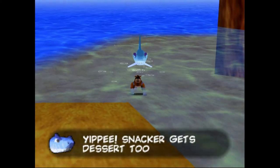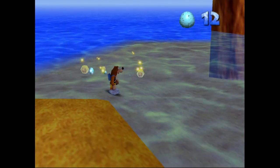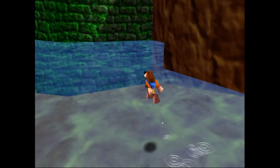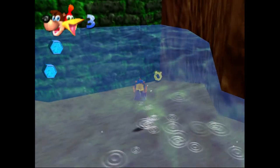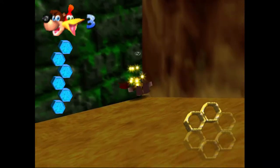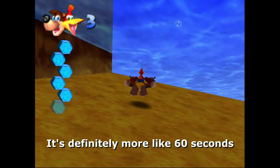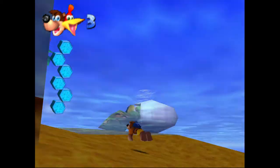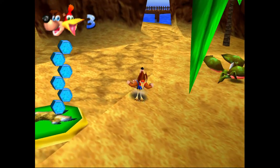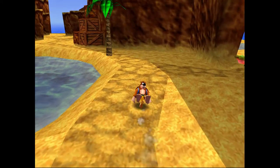Luckily, however, you can sort of disable Snacker the Shark. I had no idea this was a thing when I was a kid playing Banjo-Kazooie for the first time. But yeah, if you hit him with some eggs, you can put him on cooldown for a while. He's not dead, he's not gone forever — he will eventually pop back up, but you have a pretty good two minutes or so before he appears again. I took a quick glance at the clock during the making of this video to see how long he's actually out of commission, and yeah, it looks like around two minutes.